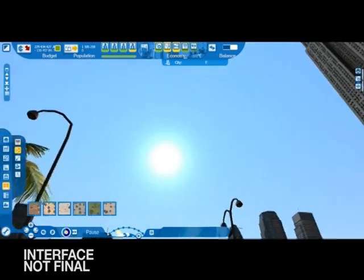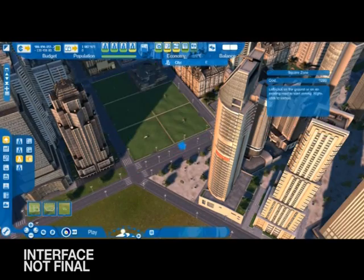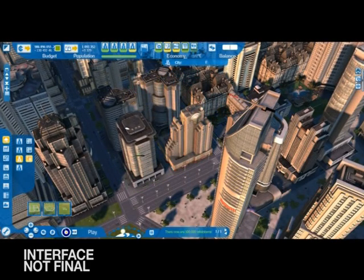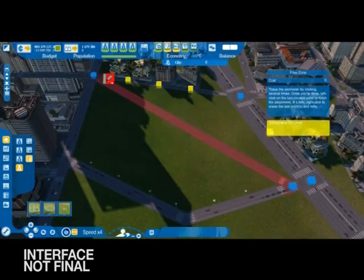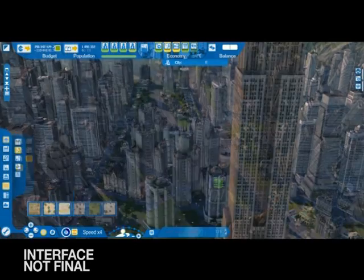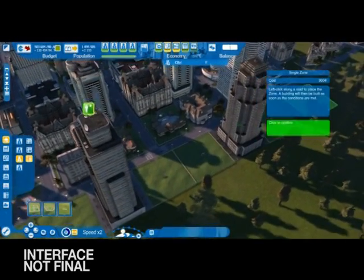Citizens and companies will only move to your city if public services and infrastructure meet their needs and desires. To achieve this, you can define the areas where you want citizens and companies to set up, either by letting the game help you optimize the available space, or by placing buildings one by one for total control.